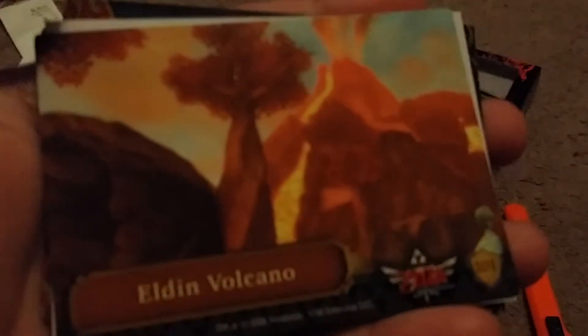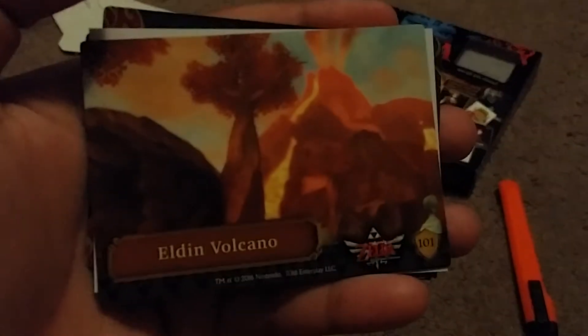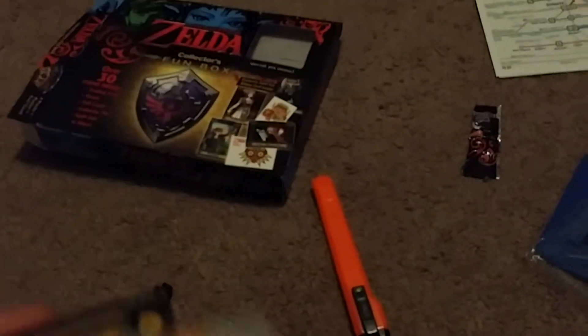Let's fold this back up and get into the cards. Pack number one — we got Eldon Volcano. And the sticker is of the classic Zelda game that was on GBA. It's 'It's Too Dangerous to Go Alone. Take This,' which is really cool. I like that a lot.